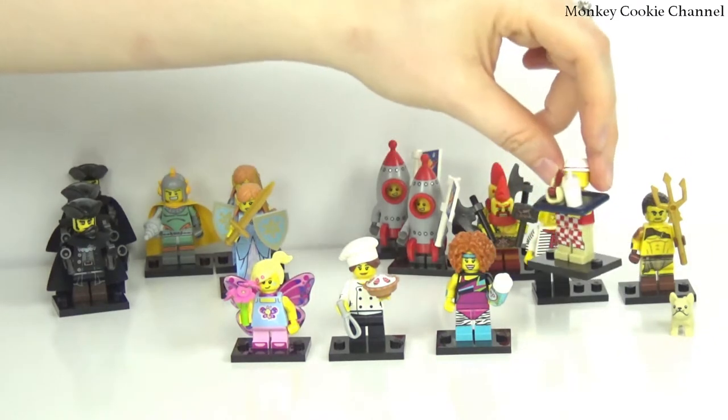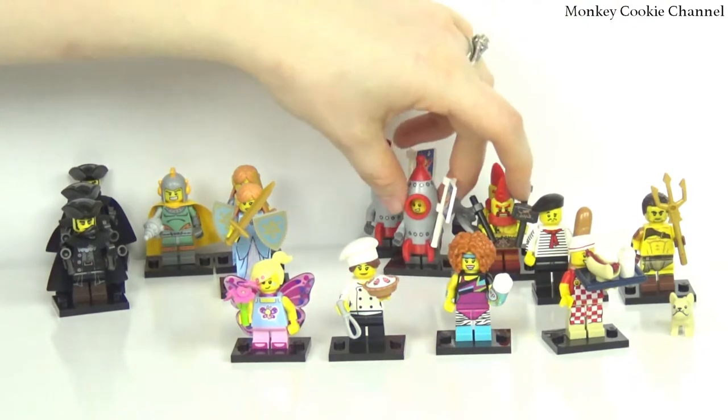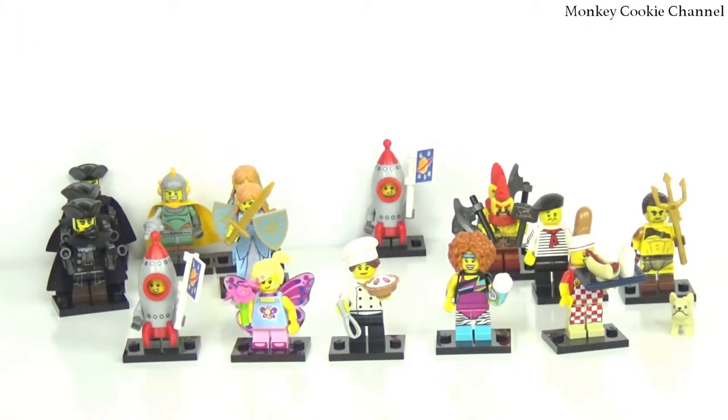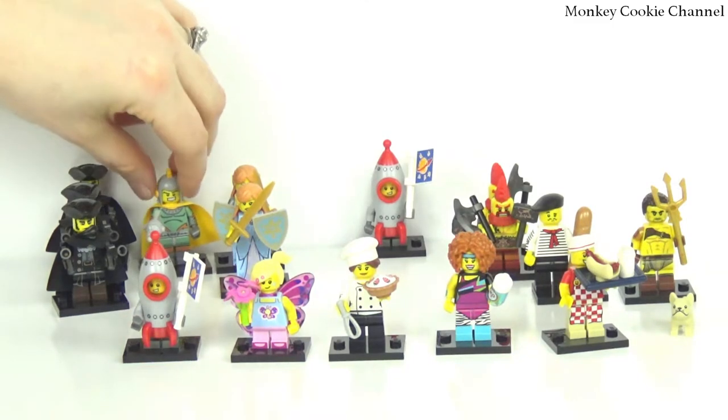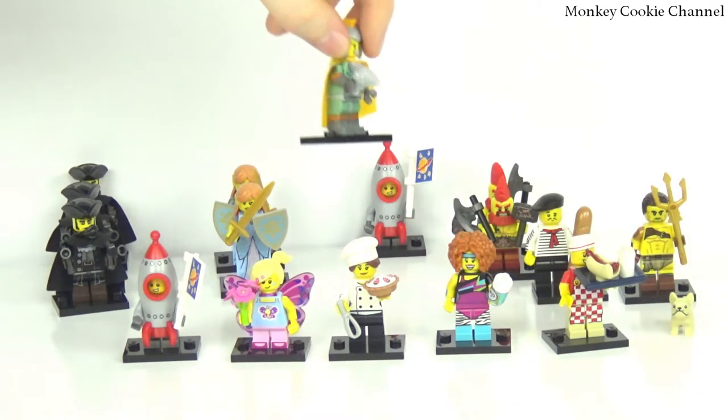And I love this hot dog guy because of this drink build — it was already built. And then the rocket little boy is really cute too — I like his spaceship. We didn't show this guy — I don't know what he is exactly. What is he? I guess he's like a Flash Gordon type, like you said.